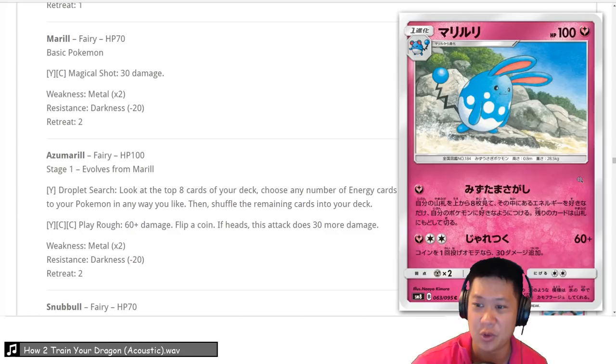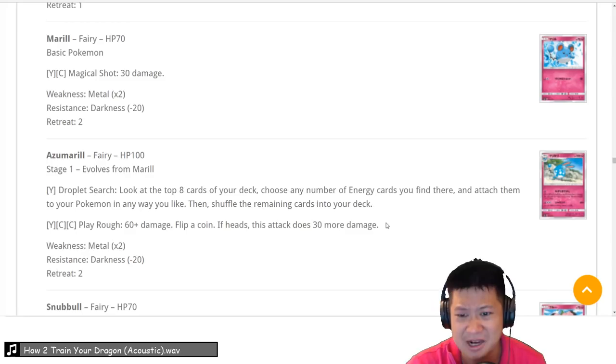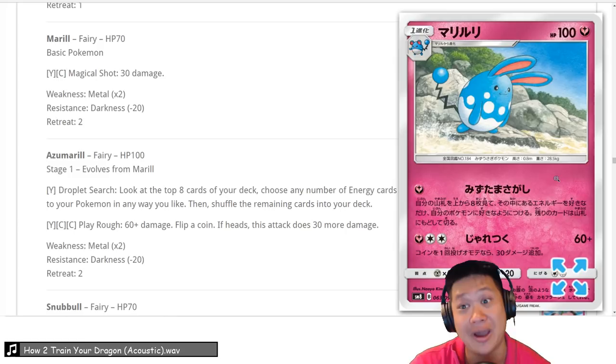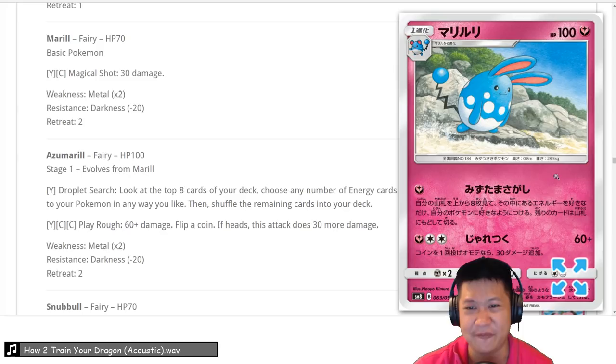Azumarill — similar to Alolan Marowak, but you have to give it an energy. Look at the next 8 cards and find all energies — special energies, any energies — and put them onto your Pokémon. But I'd still be using Alolan Marowak to do this for free. It has a niche for Fairy Decks, so we'll give it a 3, though Fairy Decks might say they don't need you and just use their GX or Alolan Marowak. You might end up being a 2.